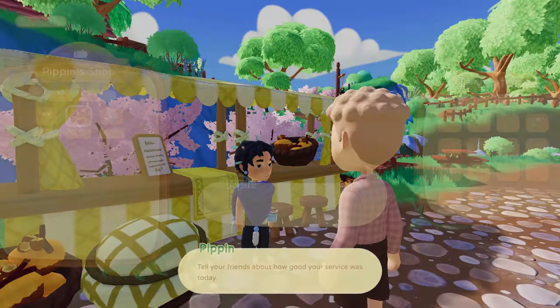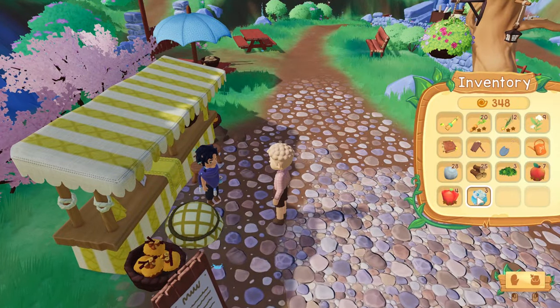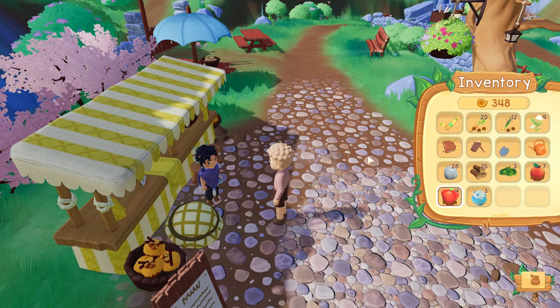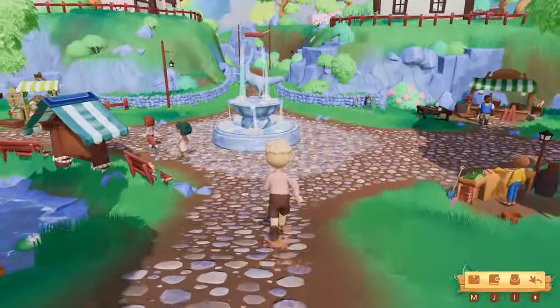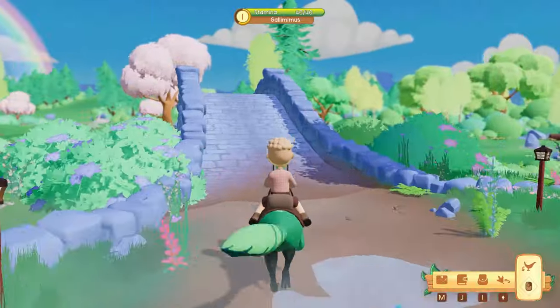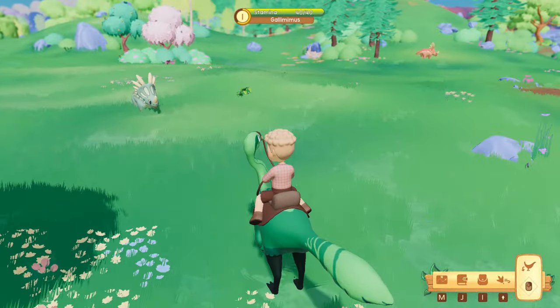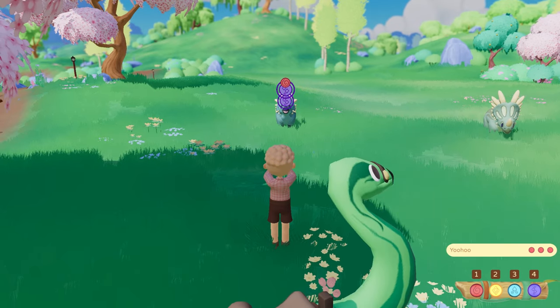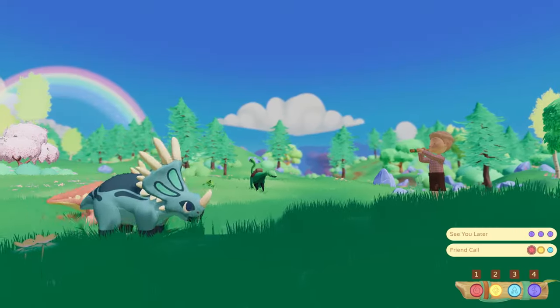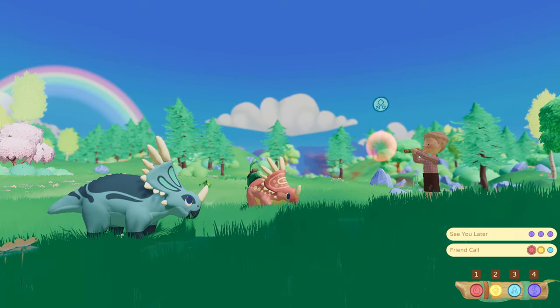You will unlock more poppins as you progress in the game to tame more different types of dinosaurs. But back to taming our Styracosaurus — let's get back over that bridge and tame him. Same drill as before: find your dinosaur and use your flute to charm them, matching the colours and holding each colour down depending on the number of rings.